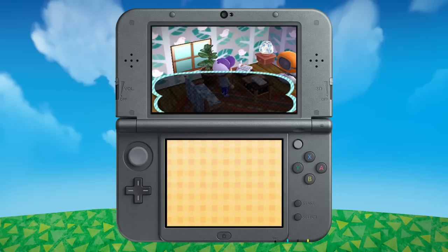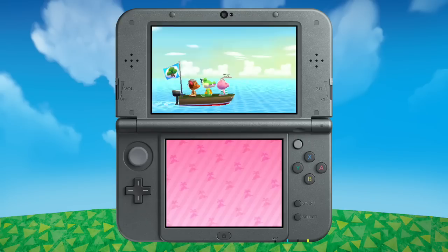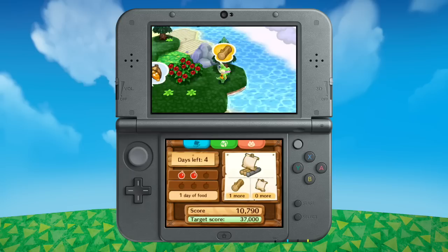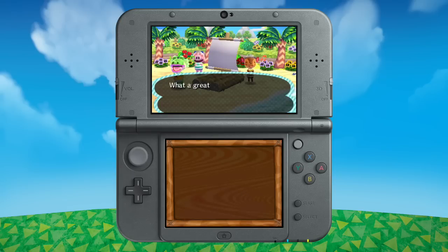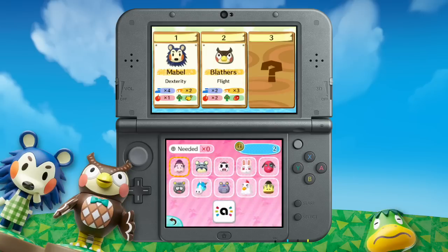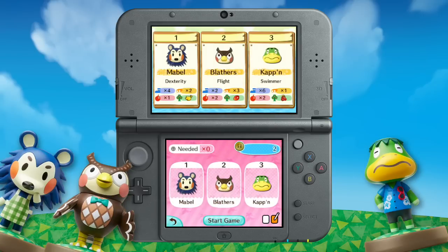With the in-game Wii U console item, you can play Desert Island Escape. Pick three villagers and go wild collecting the resources you need to build a raft and escape. It usually costs play coins to pick your villagers, but if you tap Animal Crossing series Amiibo figures or cards, you can invite specific ones for free.